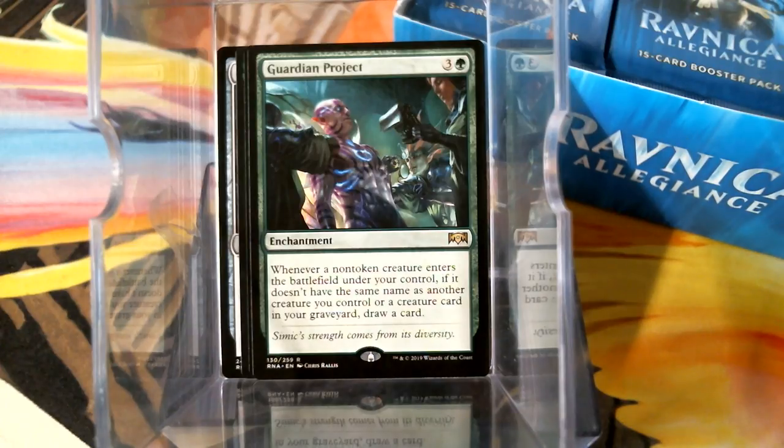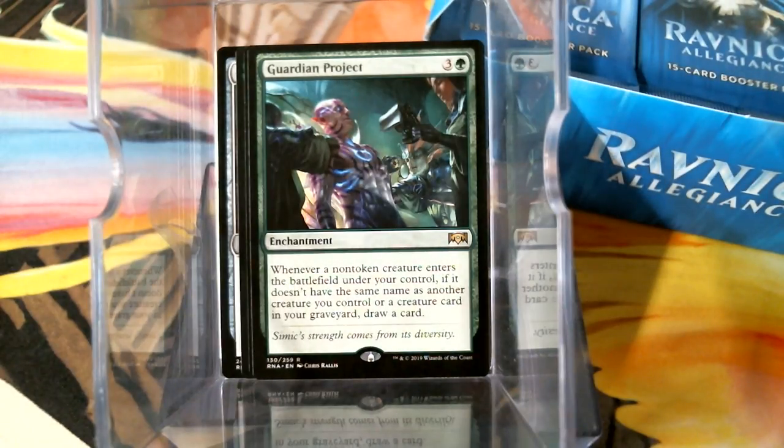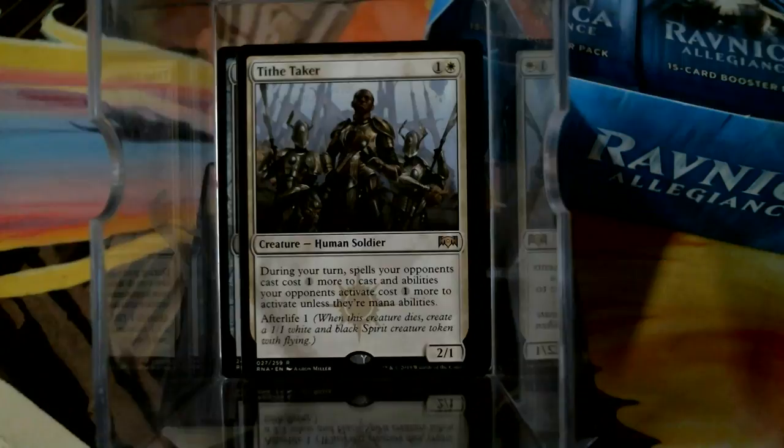In Commander, every creature you cast, you draw a card. Play a creature, draw a card. Is that worth four mana on an enchantment? I mean, we've got a four-mana dude that does it — there are several dudes that do it. I don't know if I like it, I don't know if it's rare-worthy. But Tithe Taker — Tithe Taker seems pretty good.